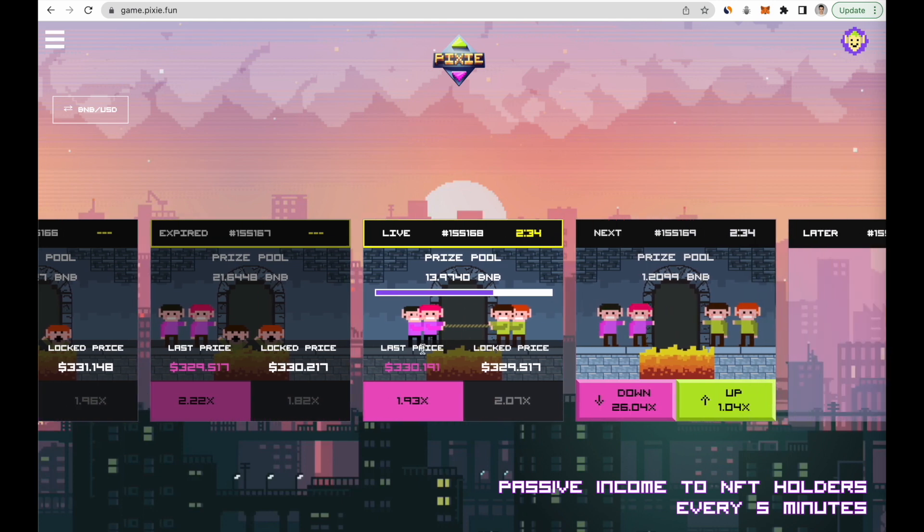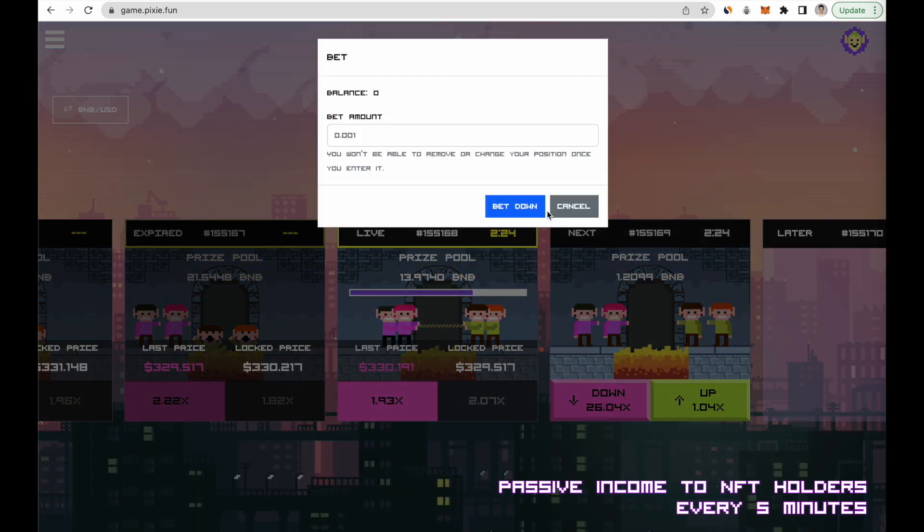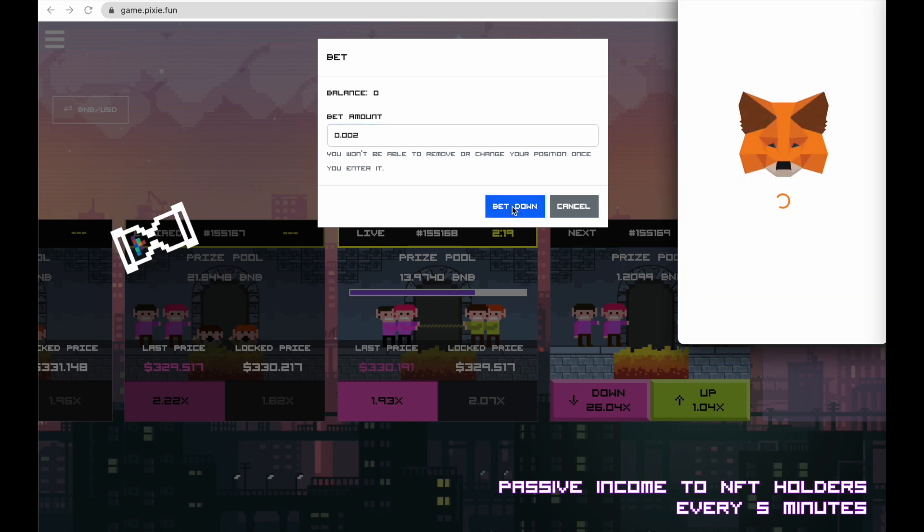I've already placed a deposit predicting the price will go down in this live game, which is ending soon. For the next game, I'll also bet down as there is a good coefficient right now, but it changes depending on what people vote for.